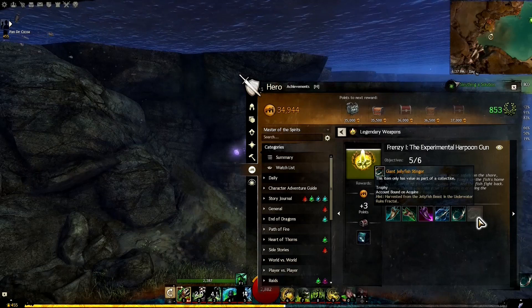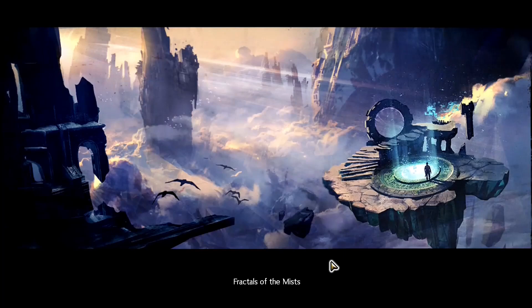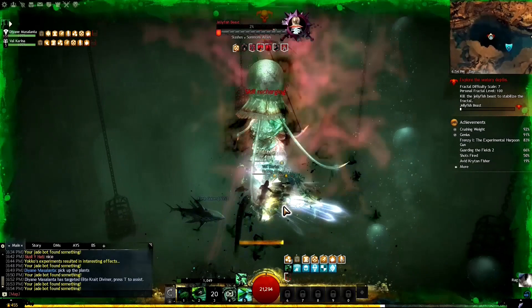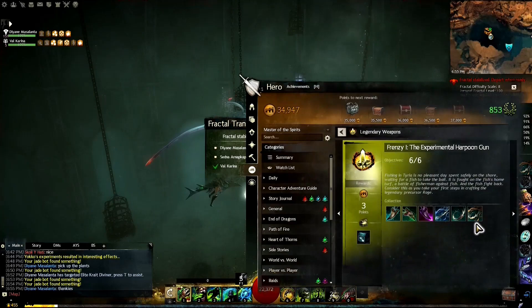The last item is the jellyfish beast stinger from the Underwater Ruins Fractals. We go to the Fractals of the Mists, do the whole fractal, get to the end, and beat the jellyfish. When he's dead, you get the last piece of this first collection.